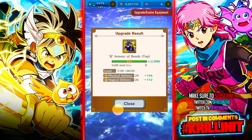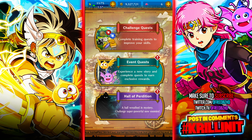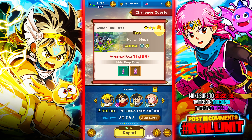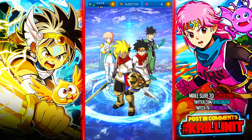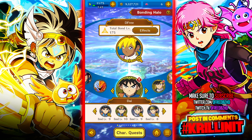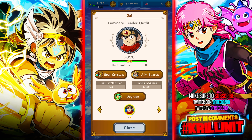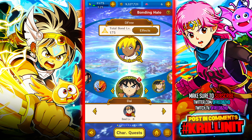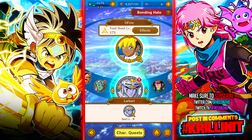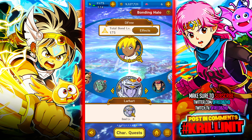Speaking of upgrades — remember the slime stage? In the anniversary, on that slime stage, they added books. This is brand new. Books allow you to train characters naturally — this wasn't a thing before. If you go to Bonding Halo and hit upgrade on a character, you can use these scrolls to give a character levels overall. I'd recommend having your level limit unlocked to get the most effectiveness out of them. That's another way to train your characters up, and it's a brand new feature.